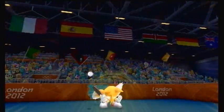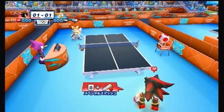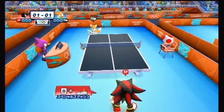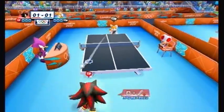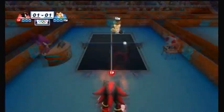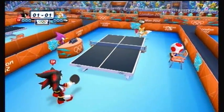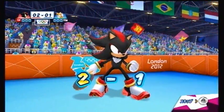The rally continues, but early in the rally, Tails unleashes his special smash hoping to score a point, but Shadow easily returns the ball. Tails gets another chance to smash, but Shadow easily returns again. The rally continues further as Shadow decides to unleash his own special smash, but Tails returns it. The rally speeds up and Tails misses — Shadow earns another point, 2-1.